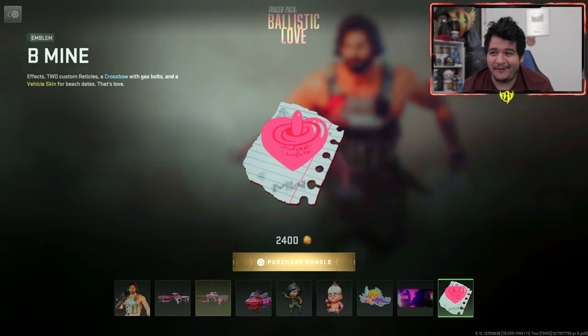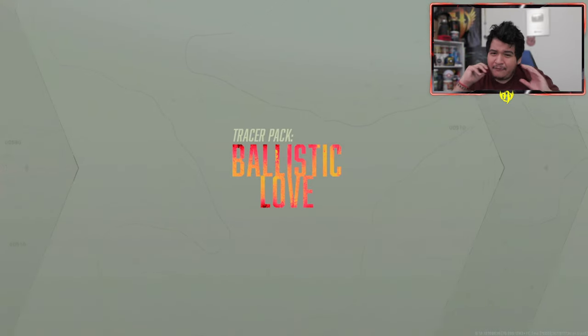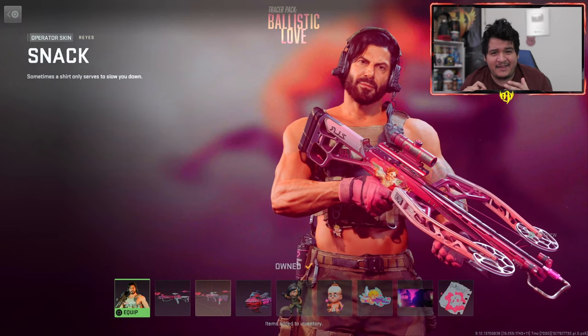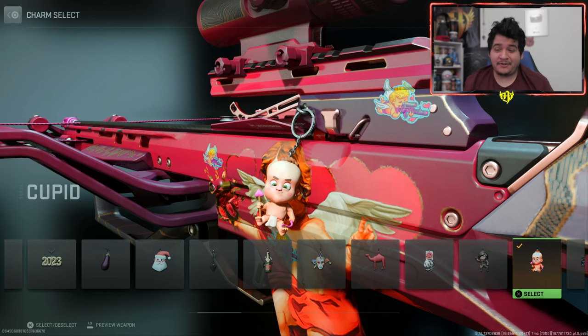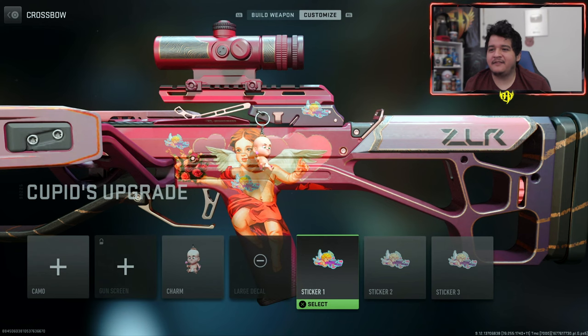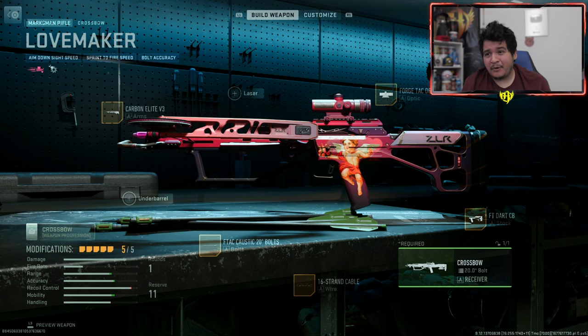Anyways, we're gonna go ahead and cop this bundle right now. I'm gonna show you everything off in-game as well as in the menu to see how the camos look. So here we have both the Lovemaker crossbow and the Heartbreaker MX9. Before going over them, I just wanted to show off the charms — we got the Crush and the Cupid. Here's how the stickers look on the MX9.